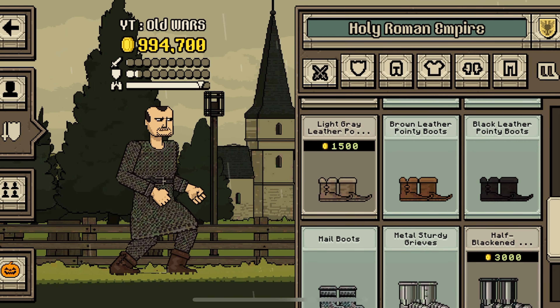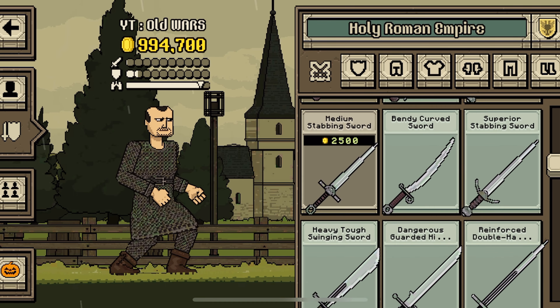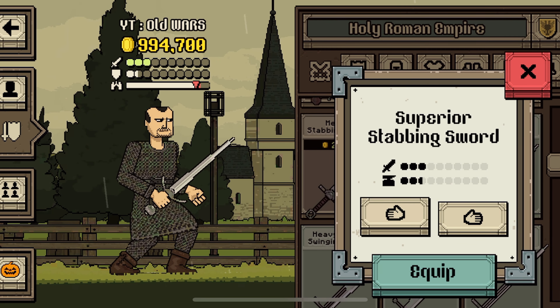Let's go to the holy moly to take the sword to cut some Smegs. Superior stabbing sword, equip.